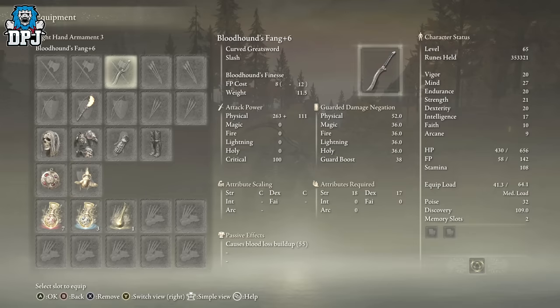The other thing you're going to need is a weapon that can take out multiple enemies easily. In my opinion, the Bloodhound's Fang is still one of the best weapons in this game — especially for samurai builds that haven't gone into magic. This thing is an absolute beast. If you don't know about it already, I'll link a video on it in the description as well.